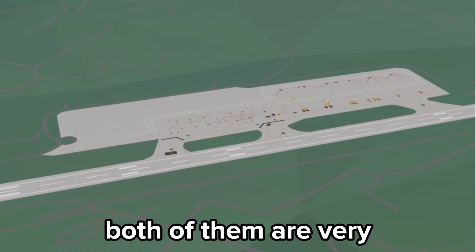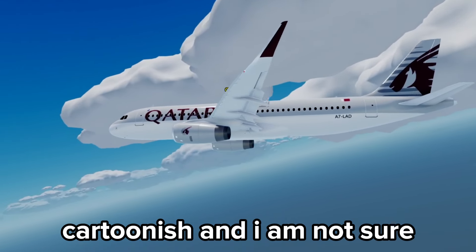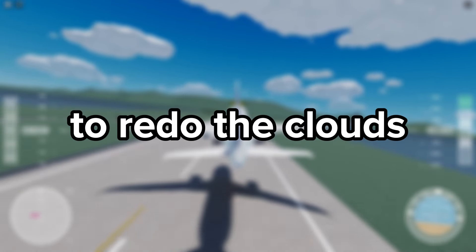The map has two islands for now, both of which are very simple and only have a couple of buildings on them. In my opinion, the clouds look a bit cartoonish and I am not sure they fit the game. The planes and islands are really good, and I feel like some work could be done to redo the clouds.